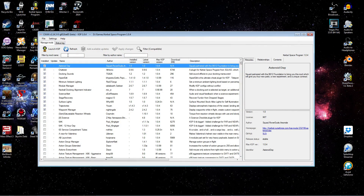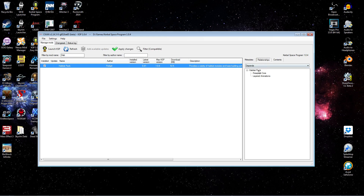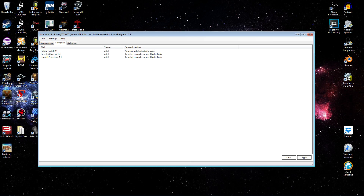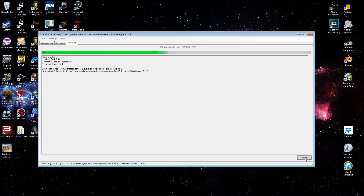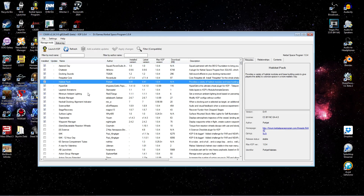With CKAN open, we're going to do a quick search for 'Hab' and there you see Habitat Pack by Porkjet. Let's select that. We can check our relationships — you can see it depends on FireSpitter Core and Layered Animations. FireSpitter Core is a very common mod; we have no hesitation to install that whatsoever, as well as Layered Animations. Let's check if it conflicts with anything — no conflicts, no additional recommended mods. Okay, so apply changes — we can see all three items there. Let's go ahead and install. That looks like it was successful and we're ready to have a look in-game.